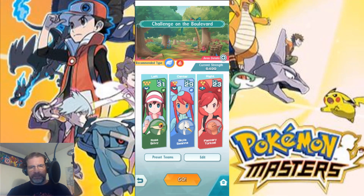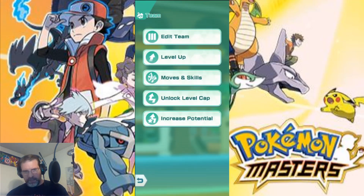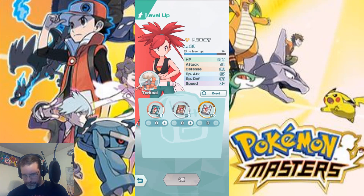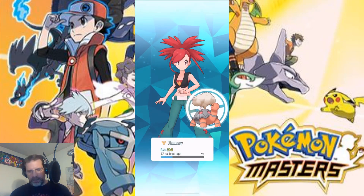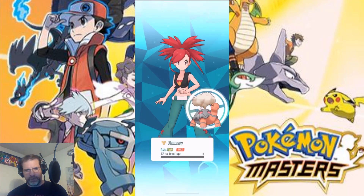I've got Flannery a little bit low, so I'm going to go and level her up real quick. We'll go into my team — so unlock level cap, that's what I was talking about earlier to go past that level cap. I'm going to hit level up and level her up to level 30. You have these books that allow you to level up — you've got all these different materials to improve your character.